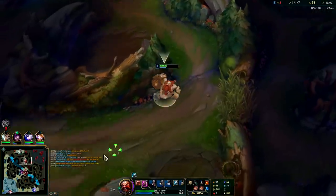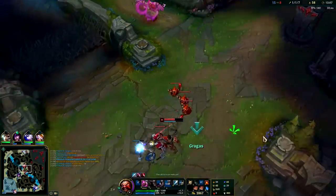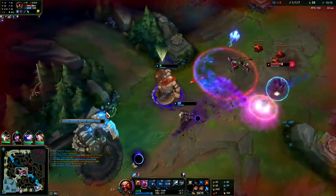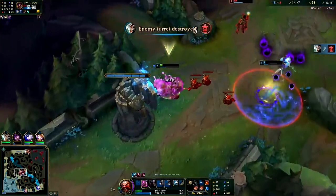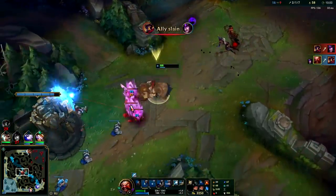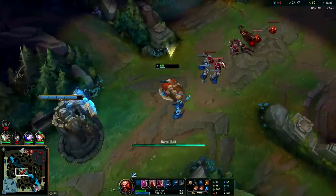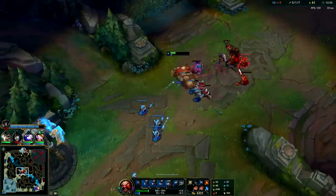Our Predator's coming up — we could probably gank before backing. Using our W early to be empowered, but we're not going to be able to make this work. She's actually smurfing though — she played that a lot better than I thought she was going to, but to be fair my abilities were on cooldown so I couldn't do much. Syndra played that pretty clean though. Very impressed.